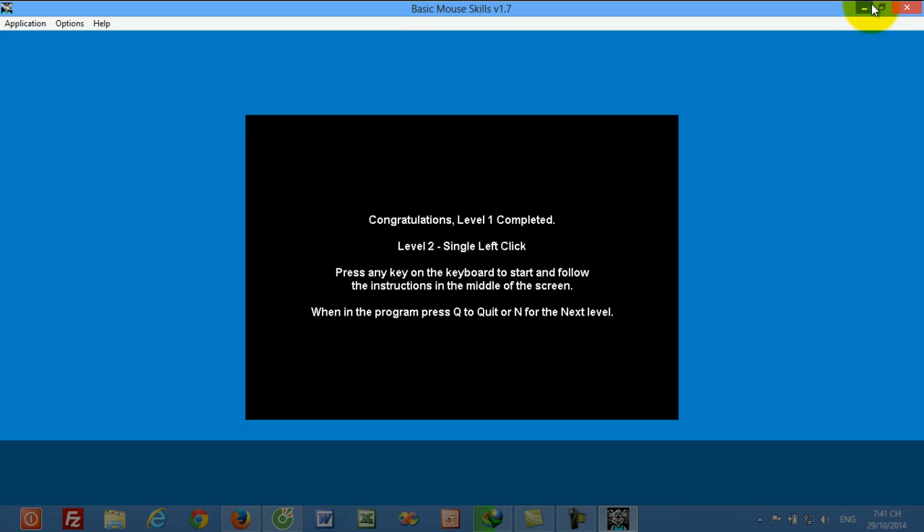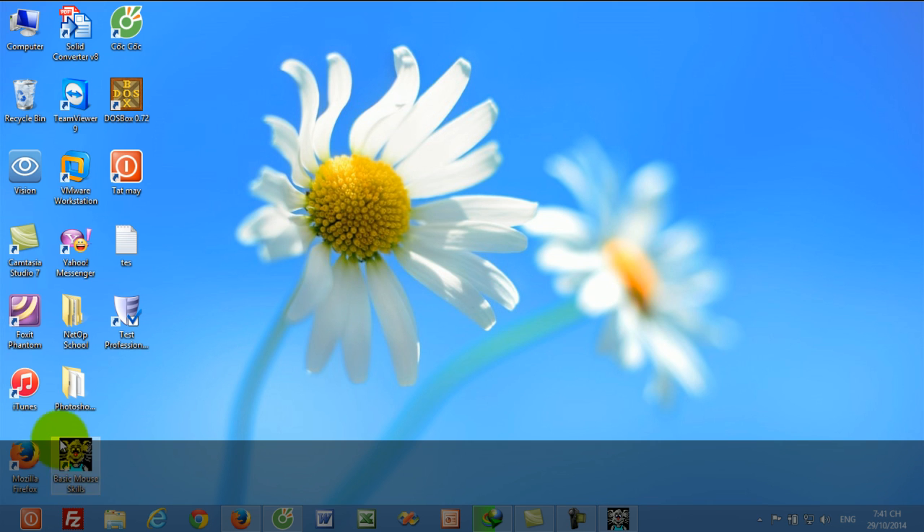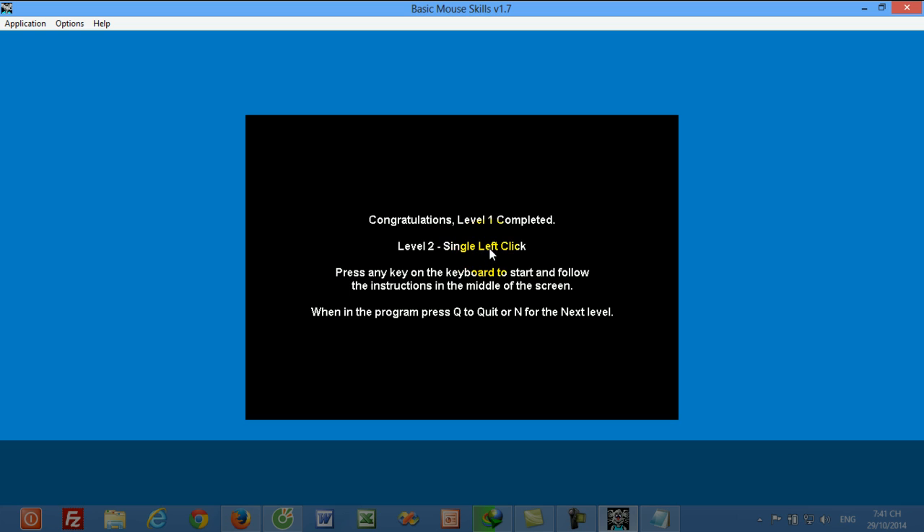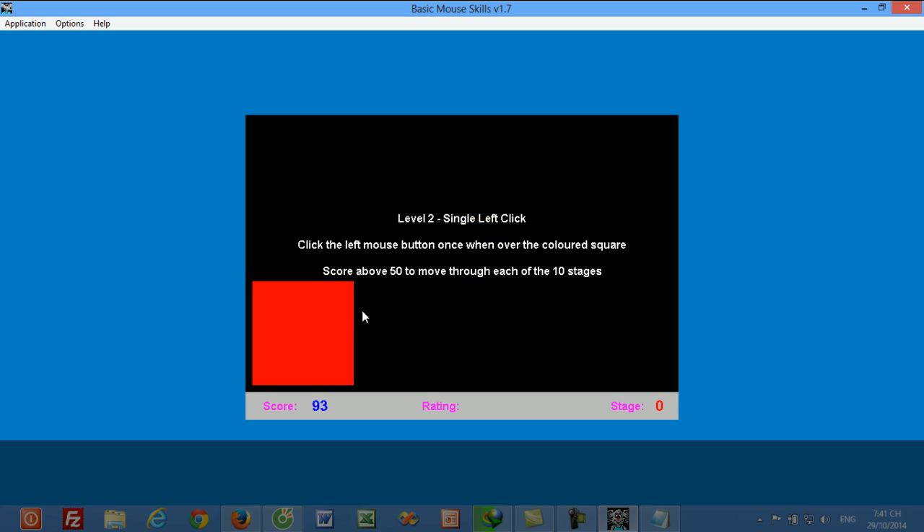Level two: single left click. Press any key on the keyboard to start. When in the program, press Q to quit. Level two: single left click.